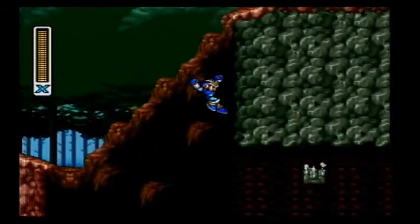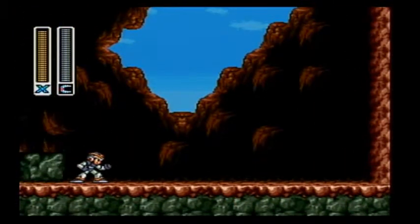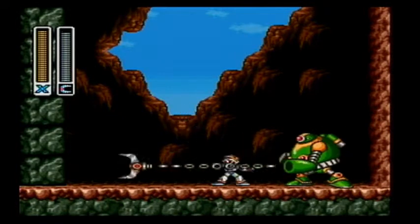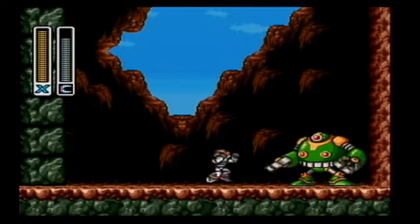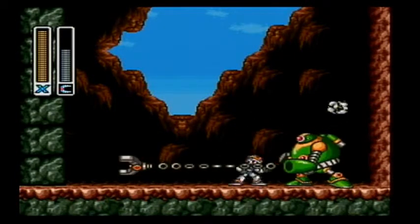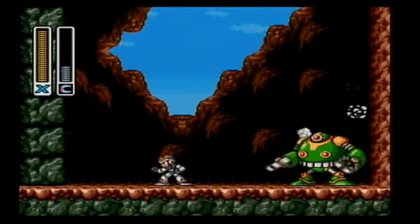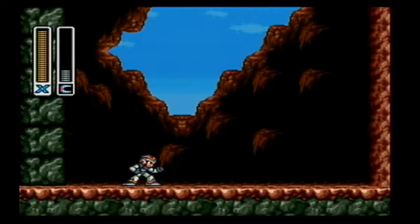Over here, we're going to take a dash, jump up here and climb the wall. Pull out your Boomerang Cutter, because we've got a mini-boss to fight. This thing — it kind of looks like Otto from the Mega Man 7 game. If you don't remember Otto, he's the robot that built you all your gadgets. Is that all you're going to do? This will be a lot easier than I thought. Come on, put some effort into it. You suck, man! Thank you very much.